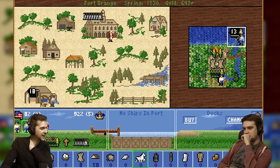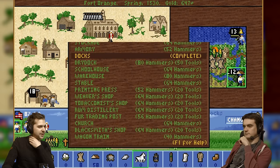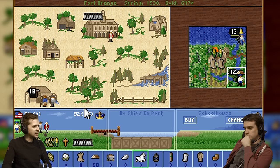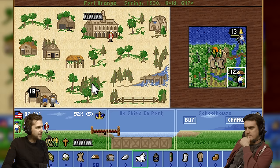Have we still got that excellent fisherman? Yeah, here he is — he will now fish 13 fish. That is an unbelievable amount of fish. So we don't need that farmer anymore — I can move the farmer to another town. I'm going to build a schoolhouse if I can. That will allow me to put this master fisherman into the school and train up a free colonist to be a fisherman. But maybe we don't need it yet — we have no more fish spots.